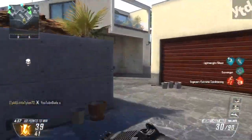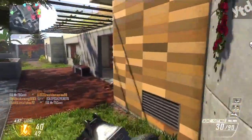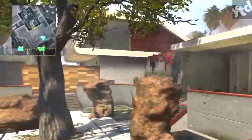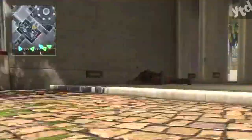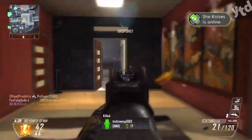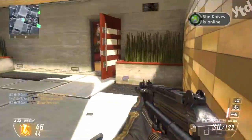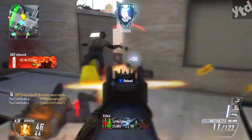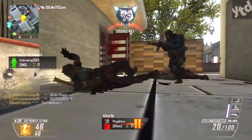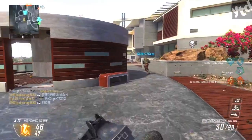So I had this class already built up: Ghost and Lightweight — two perks that complement each other amazingly. If you notice the little triangle on the top left, it dims when you're moving, which means you're off the radar. I know a lot of people already know this, but this is for the newer players. Ghost basically keeps you off the map as long as you're moving, and that is why Lightweight is such a great complement — whatever class you're building, you want attachments and perks that work together.